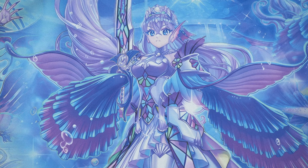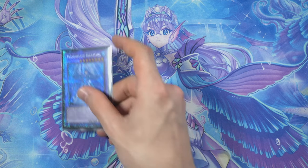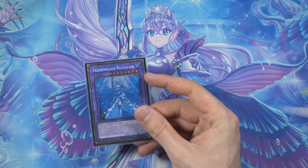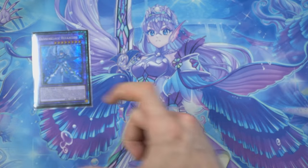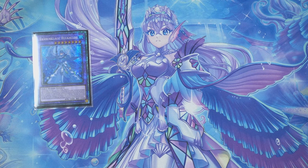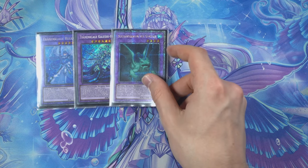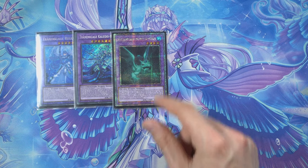It's a 49-card main deck — the 50th would be the Extra Sarcophagus but I'm okay with 49 for now, maybe for some good luck. Coming into the extra deck, we obviously start with the one and only Lulu — what a gorgeous card.